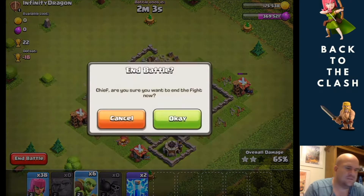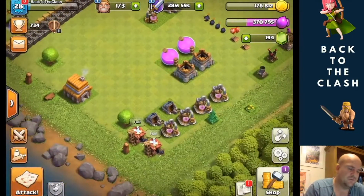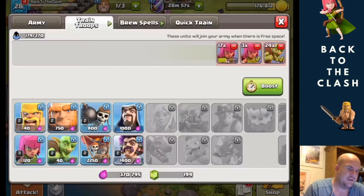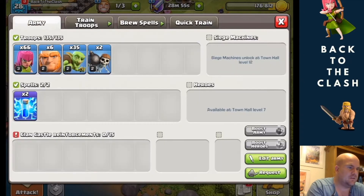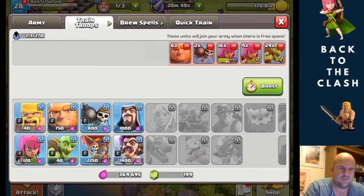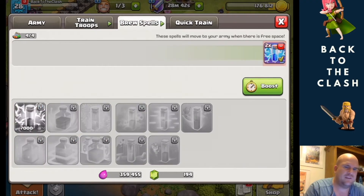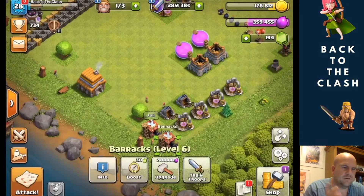I'm not too bothered about stars — as soon as I've got all the loot I'll just go, because I've won and it doesn't really bother me at this point in the game. I've got a good army camp there, so just top up what we used — that's 20 and 24, so just do a mix to finish off. I very rarely use lightning spells but they're there if I need them.